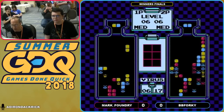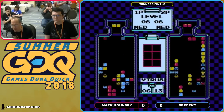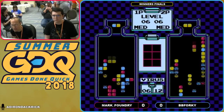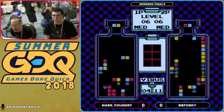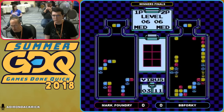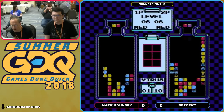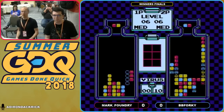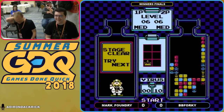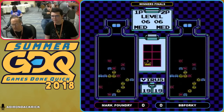BB Forky continues to get more junk, and that right-hand side is not looking good for him. He's going to have to look at doing some horizontal moves in order to get rid of some of those. Nice setup right there — a nice double by Mark Foundry — and he tackles that. Sets himself up for maybe getting rid of the yellows, decides not to, and uses the blue to its full potential. BB Forky now has another red piece in the way of a blue he's trying to set up. Mark Foundry gets the blue. That's it — one game to nothing for Mark Foundry.